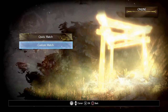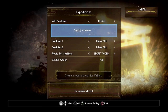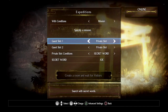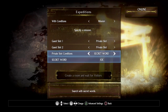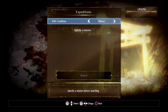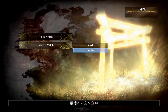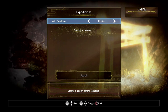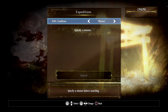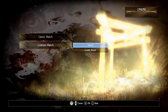You also have expeditions, which is basically the same but you can search or create a custom room. You can select the mission, set private or open slots, allow members of the public or restrict to friends list or password, and specify the mission. In addition, you have a quick match, which is probably the easiest way to search for somebody. To join a specific room you'll need to put in the matching conditions — password or whatever — to join someone else's room.